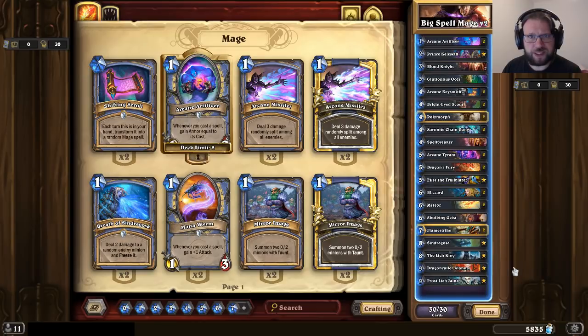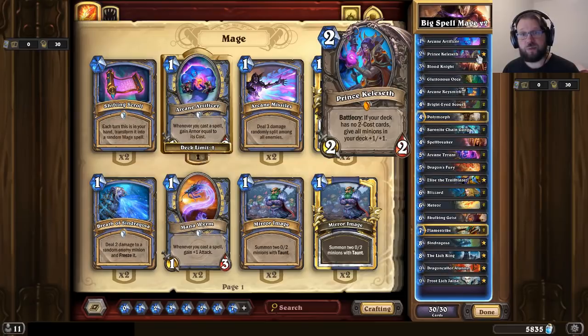Starting with the obvious: this is a Kelaset build, so Prince Kelaset is the only two-drop. This makes all your other minions a little bit bigger, enabling them to contest the board better and also to be more aggressive. The sacrifices made for running Prince Kelaset are quite small.